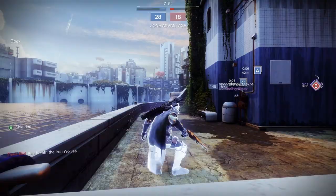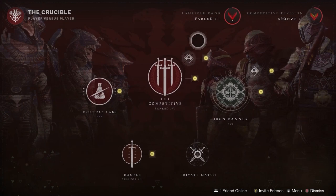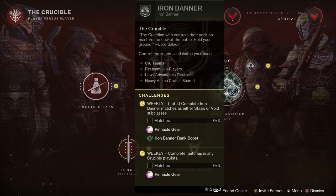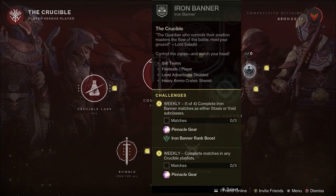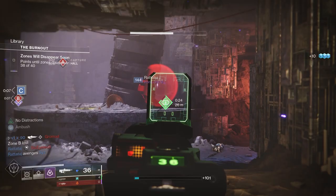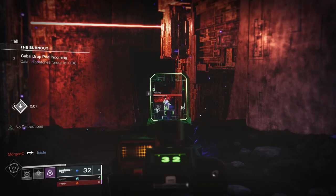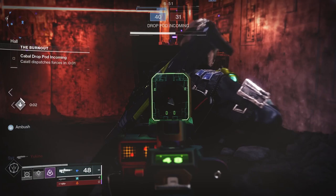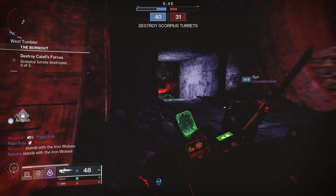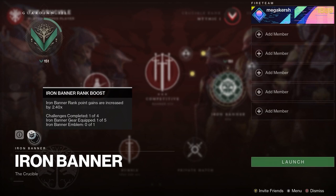Next up we've got Iron Banner challenges. Challenges are available for Iron Banner, and you can find these by hovering over the Iron Banner node in the Director. For example, when Iron Banner was last round, it was complete Iron Banner matches with Void or Stasis subclass, and it's probably going to be a little bit different this time. Go to the Director screen, select Crucible, hover over Iron Banner, and there you will see your Iron Banner challenges. Complete Iron Banner challenges and you're going to earn powerful upgrades to help you level up, plus an XP boost. On the first day you will only see one challenge, then more challenges get released each day at reset time, and each challenge offers a pinnacle reward.